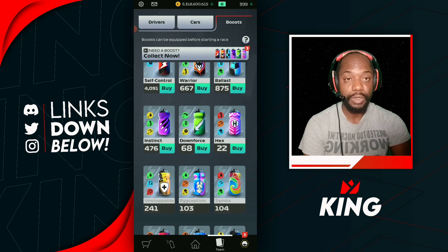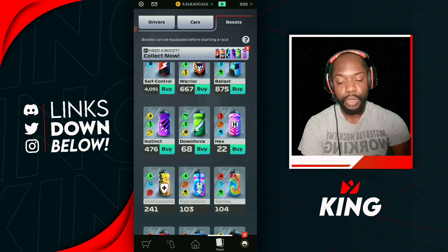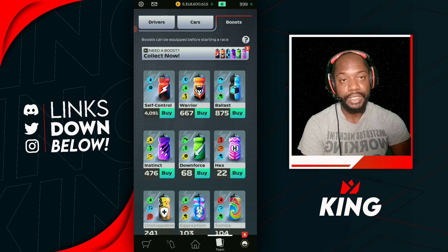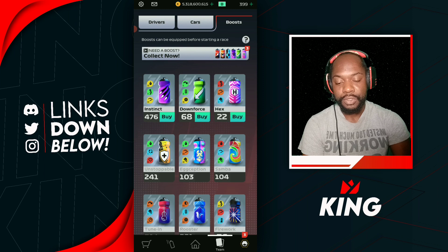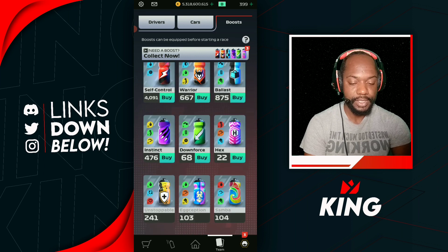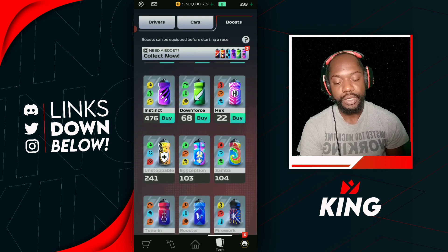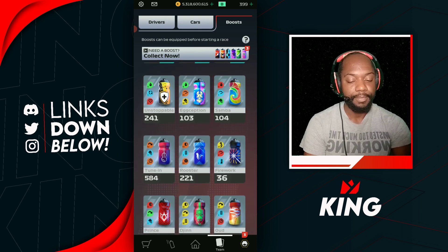When selecting a wet boost, always make sure it includes some form of wetness ability — even just one wetness attribute is good enough. Boosts like the Samba with two wetness attributes, or the Echo Exception which offers the same speed as the Hex but with three wetness instead of one, are great options. If it's wet, always select boosts with some form of wetness ability alongside the speed and corners.